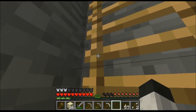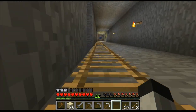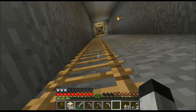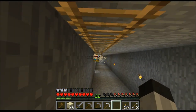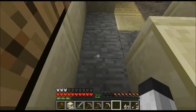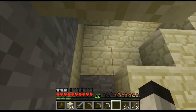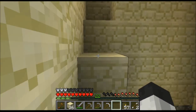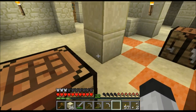That villager was buying books — wait, not books, he was buying paper. So we should know: emeralds spawn only in extreme hills biomes right now. If I'm gold, thanks — that's actually useful. We should grab these chests.